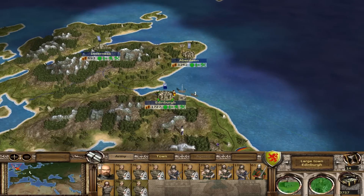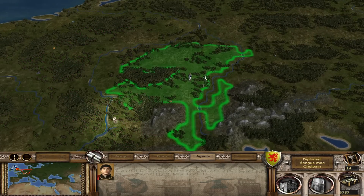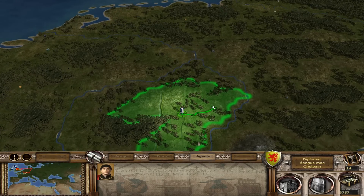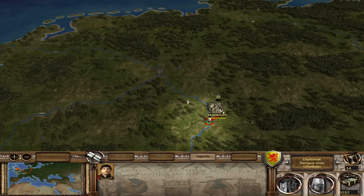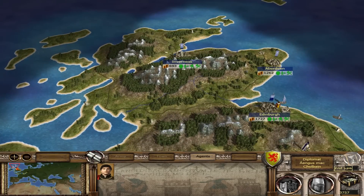We've got some trade going on with the French. My diplomat — that's right. Let's move my diplomat. We are currently in Holy Roman Empire territory. There they are. Let us end the turn.